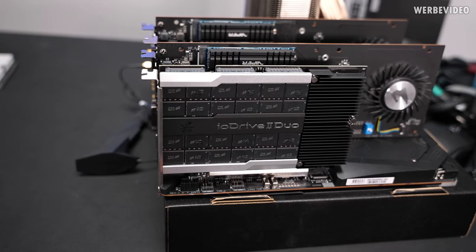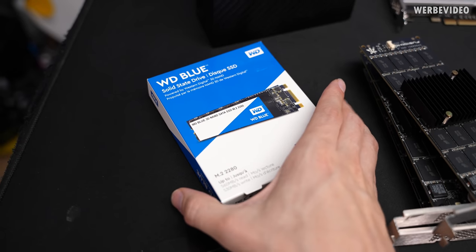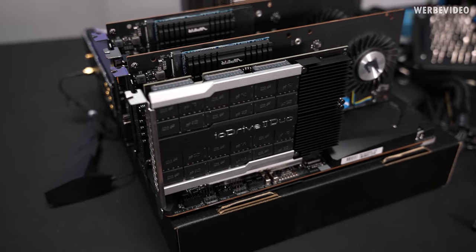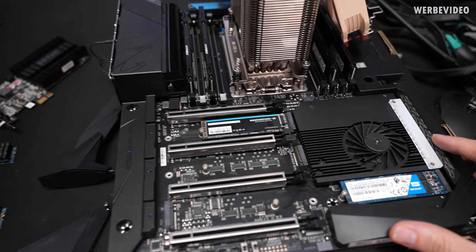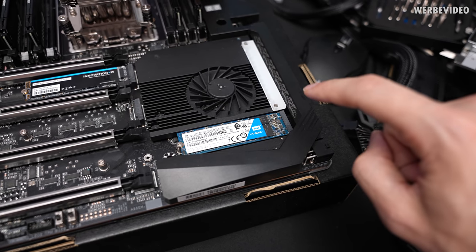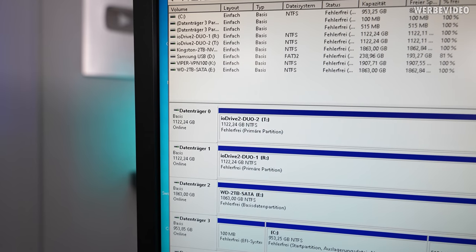I also added a Kingston 2 terabyte NVMe SSD and a Western Digital M.2 drive — a SATA drive. We will compare IO speed, transfer speed, and plotting speed across the SATA SSD, NVMe SSD, ioScale2, ioDrive2Duo, and the Viper SSDs. I'm using an ASUS TRX40 Extreme with Threadripper — I have the 1TB NVMe OS drive on top, the SATA SSD in the bottom M.2 slot, and a PCIe extension card for the Viper SSD and Kingston NVMe.